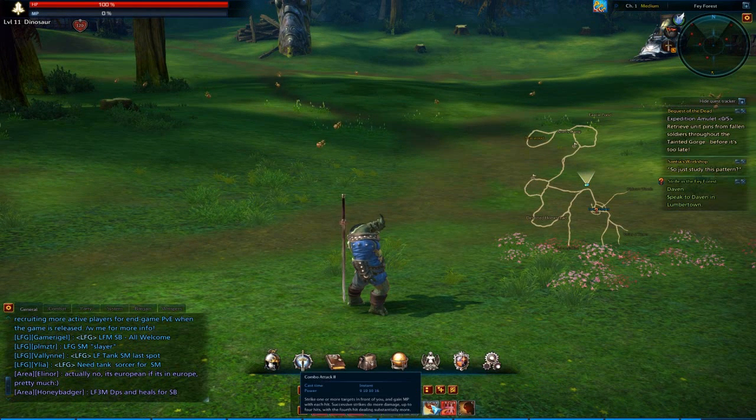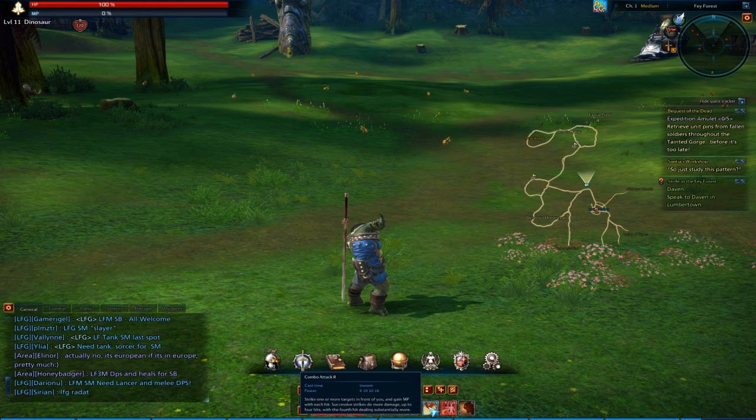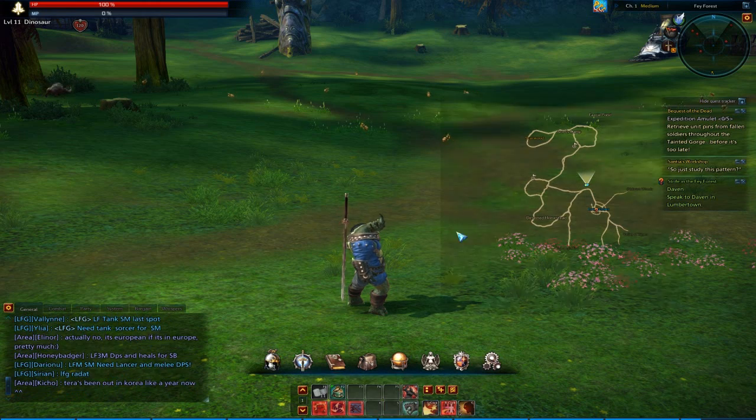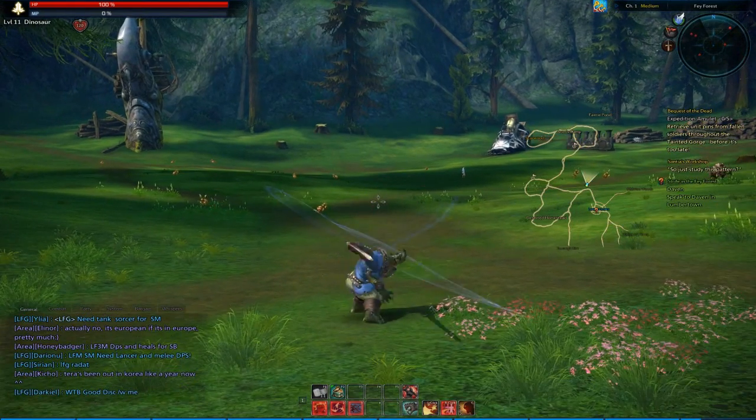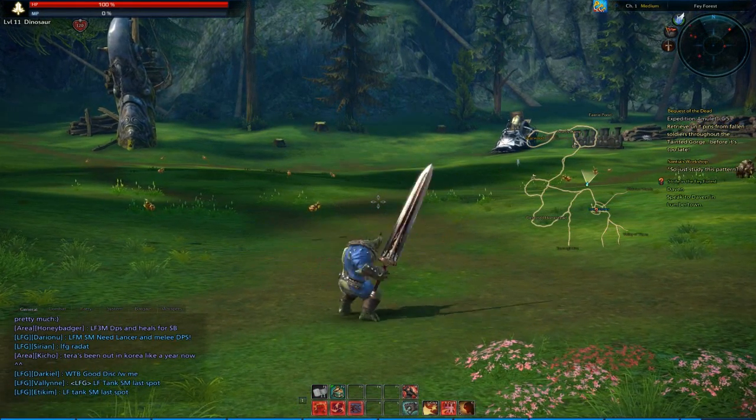Left click is your combo attack — the usual combo attack that most classes get. This guy has a sword, so he swings it rather than shooting fireballs. Combo attack rank 2: strike one or more targets in front of you and gain MP with each hit. Successive strikes do more damage, up to four hits, with the fourth hit dealing substantially more. So you hold it down — you swing once, twice, thrice, and the fourth time does lots of damage.